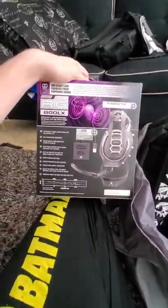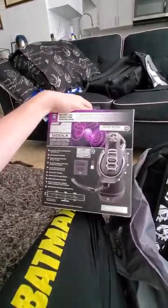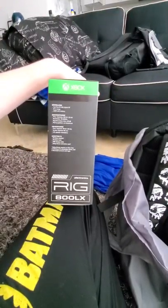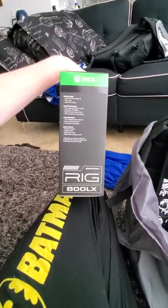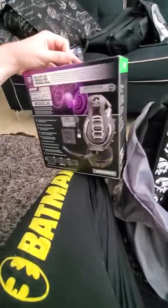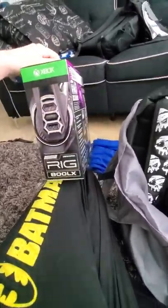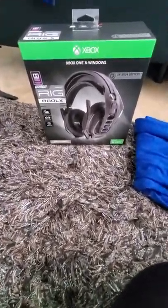This is a Plantronics headset. I already have a few headsets — I have one of theirs, their 600 model, as well as a HyperX Cloud set one. But apparently this is wireless, which could be interesting. It still has the microphone, it still has the headphone — wireless headset, wireless base, USB charge cable, Dolby Atmos activation cord. I may keep this. I was originally considering selling it for $129 or even more because it is wireless. But I don't like having the cord on all the time, so this might be a good alternative. The fact that it also says it has a 24-hour battery — it's pretty neat.